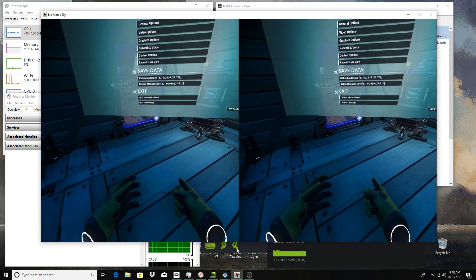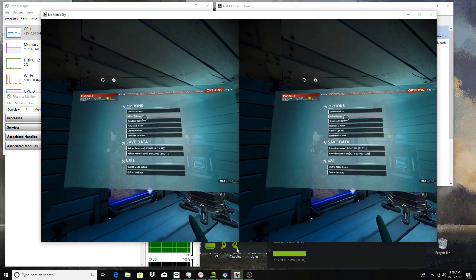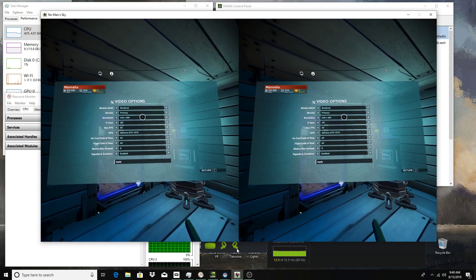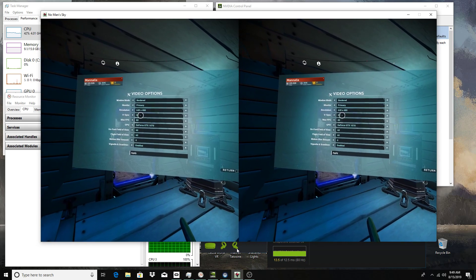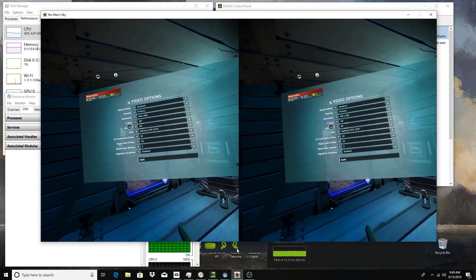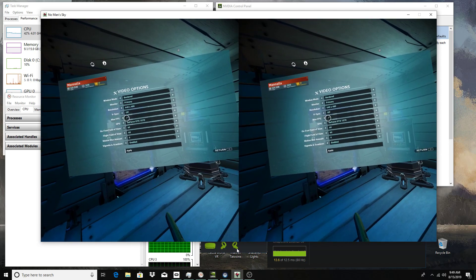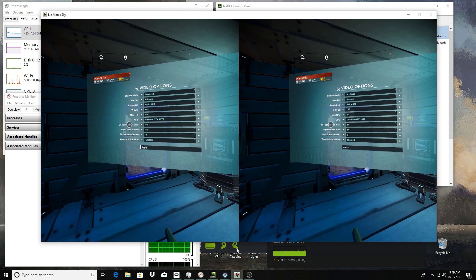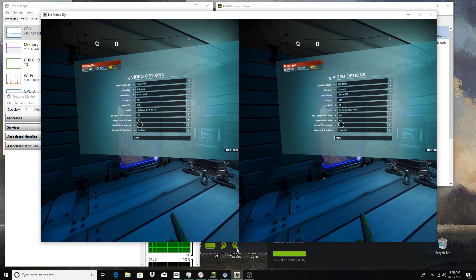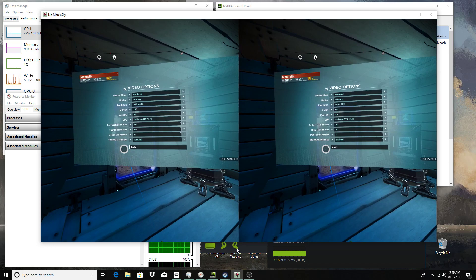There are two option settings in-game we need to go over. First, the video options: I put my resolution at the lowest it could possibly go, I turn vertical sync off, and I matched my FPS with my headset. Try to match your FPS with your headset — so if you're running a 90Hz headset, put it to 90. I'm running the Rift S, so I put it at 80. Leave field of view as default, and turn down the motion blur all the way. Headsets don't like motion blur.